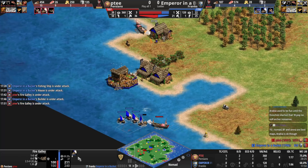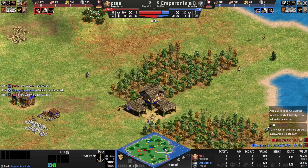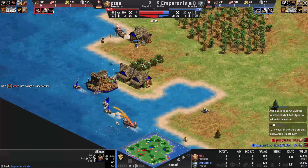Blue doesn't have any gold to make ships — not ideal, and he's just dead. I don't see how he comes back from this. Well, you never know — you really shouldn't be able to come back from this position.